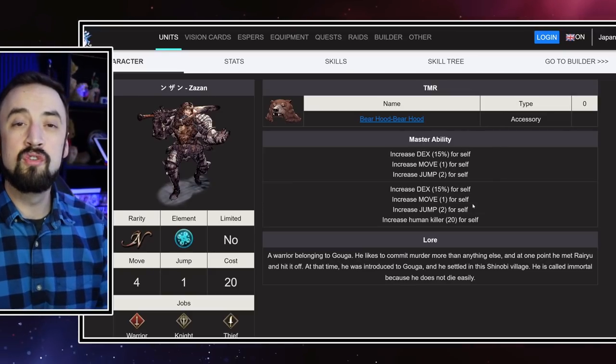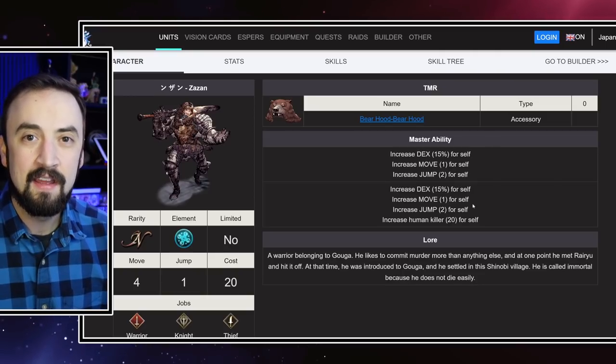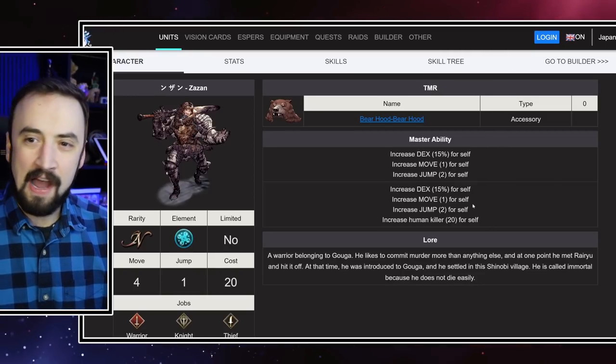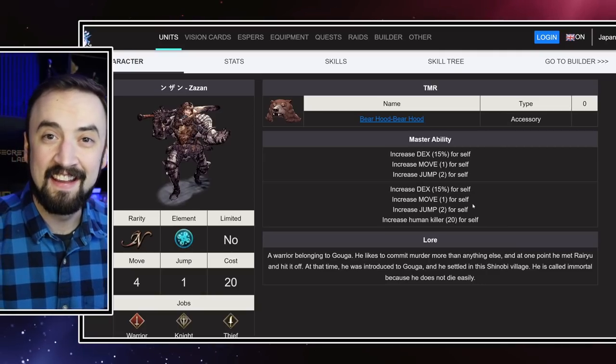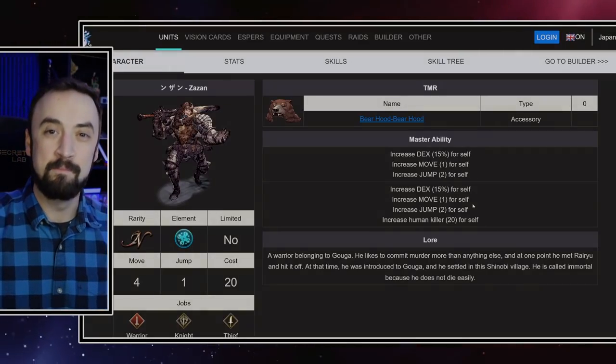So those are the Master Ability 2s we're getting — a little bit of analysis on those old characters. Again, Medina — I remember the day. That's all I gotta say. Alright guys, have a great day. Thank you for watching this video and I'll catch you next time. Peace.